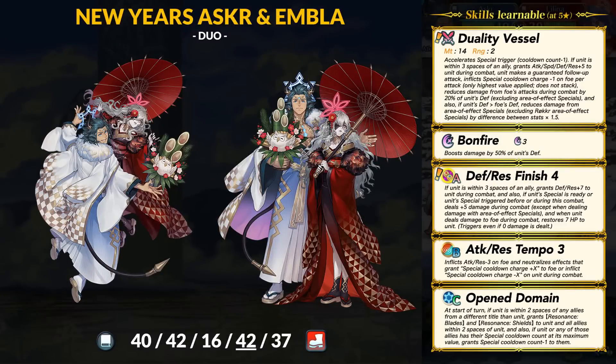Last on the banner is Duo New Year's Asker and Embla. I feel like this was an easy guess — how could they not pair these two together? Lord Asker has taken a page out of his descendants' book and is not a beast unit this time. He's actually a colorless infantry mage with 40 HP, 42 Attack, 16 Speed, 42 Defense, and 37 Res. He takes a hit to his stats for being a ranged unit, but he still retains a Defense super boon and drops all speed to try and min-max. Duo Asker will set a new record for highest Defense on a mage in the game — he beats the Gatekeeper by 1 point.